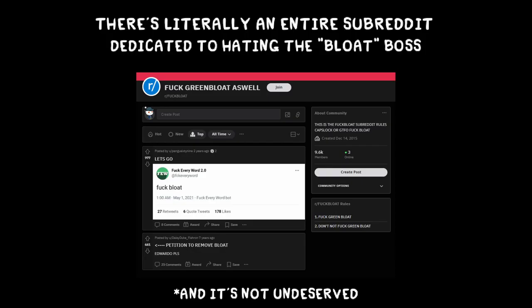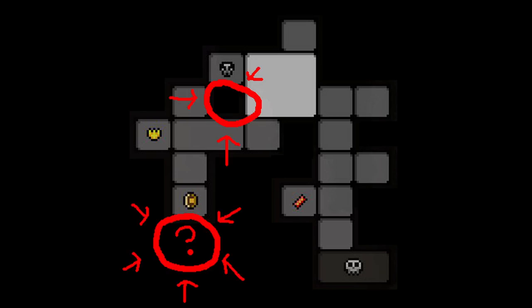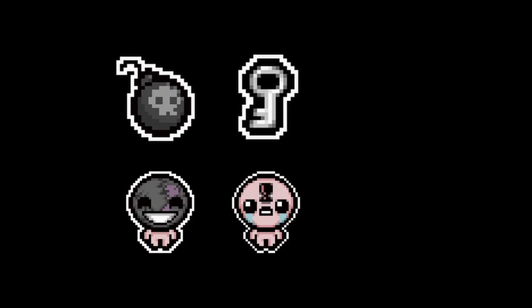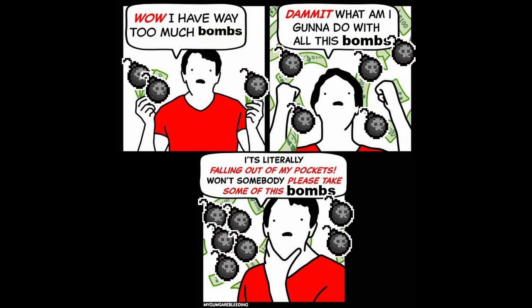There's a huge variety of bosses to fight, and some are more fair than others. Each floor also has secret and super secret rooms that you can get into with bombs if you're clever enough to figure out where they're hiding. You also have a bomb, key, and coin count. This game has the magical ability to make sure you know which of these you need the least, and make sure you have at least 10 of them.